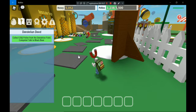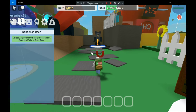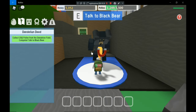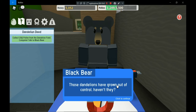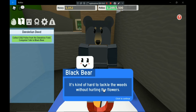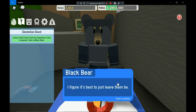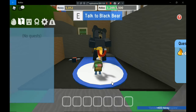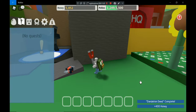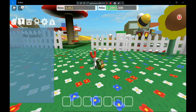Once you've completed the task, go back to the Black Bear. He says: 'Those dandelions have grown out of control. Even today it's kind of hard to tackle the world without flowers — I figured it's best to just leave them be. Come talk to me again when you're ready for another quest.' There's not only the Black Bear — up there there's another bear but I can't reach him right now.